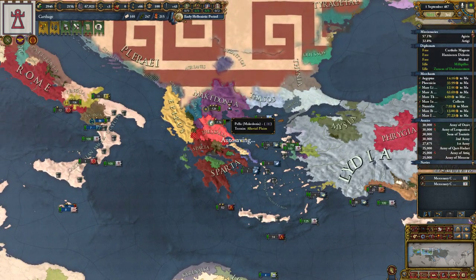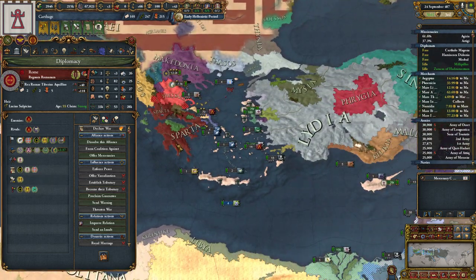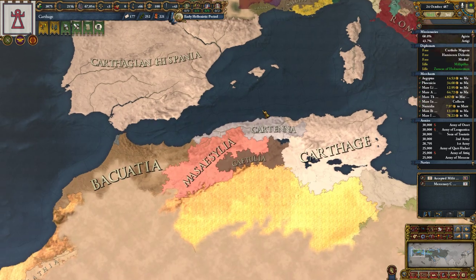Spar's doing a great job of conquering. Makedon, they exist, and they've got me as backup if they need it. Assyria is going ham. Assyria's actually nearly as strong as us.